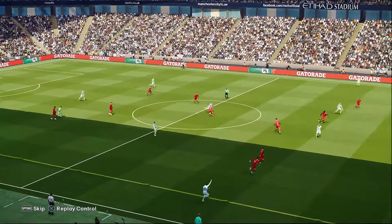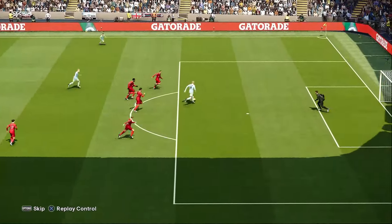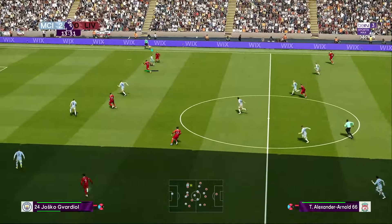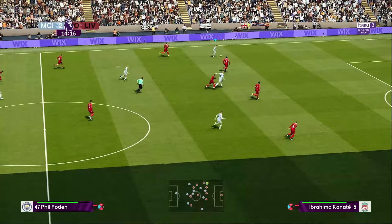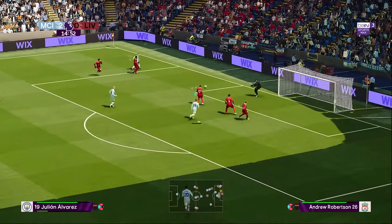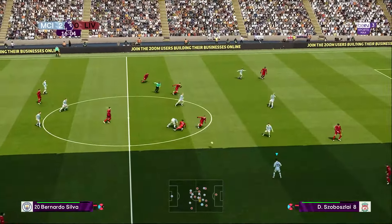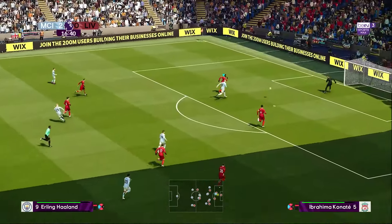Tujuan passing saya sebenarnya langsung ke Haaland, tapi selama masih work, tidak masalah. Kita melakukan high press, akan tetapi masih tetap tidak memberikan ruang kosong, sehingga memaksa lawan untuk melakukan bola jauh, tapi tetap di-cover di lini belakang. Bisa dilihat bagaimana pemain kita melakukan pressing untuk menutup opsi passing dari lawan, sehingga lawan akan dipaksa untuk selalu melakukan bola jauh ke depan.